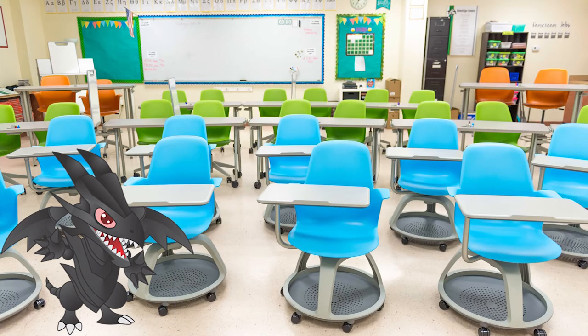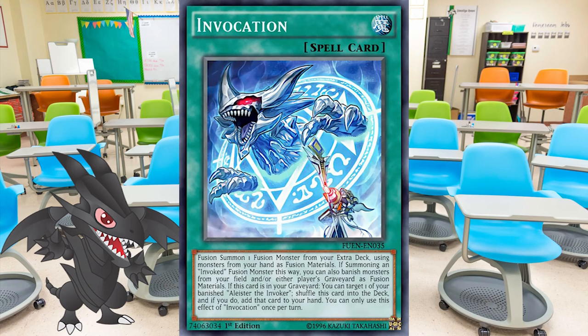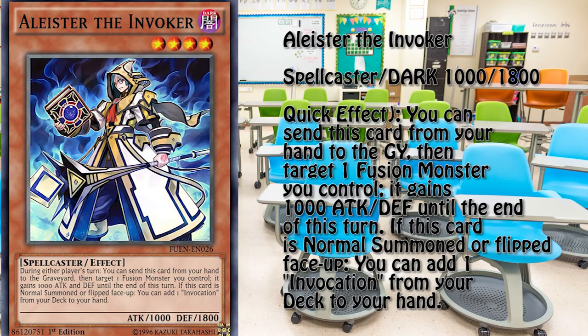What ties all of this together is the fusion spell, Invocation. This is Aleister the Invoker: a level 4 dark spellcaster-type monster with 1000 attack and 1800 defense. In short, Aleister searches out Invocation and can be discarded to boost a fusion monster's attack and defense by 1000 points.